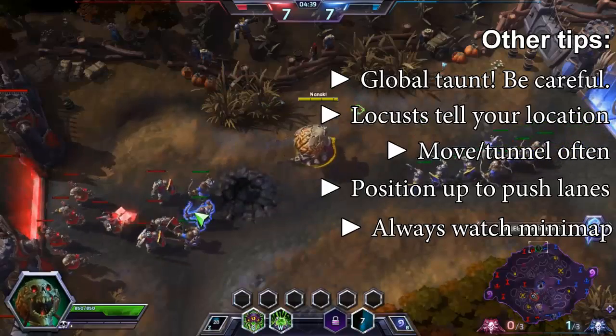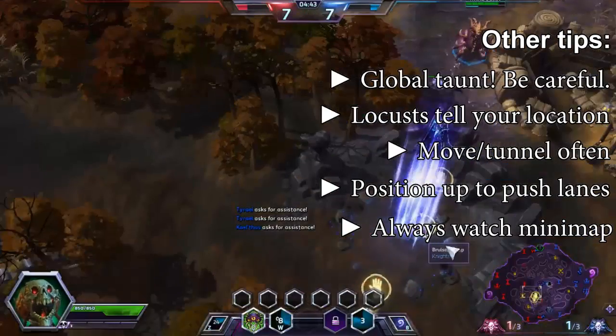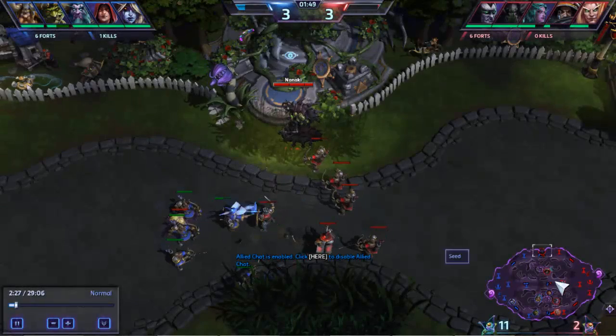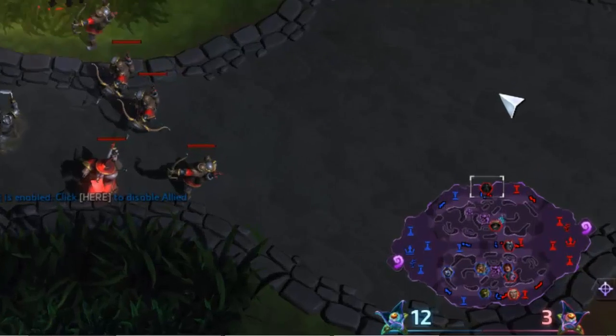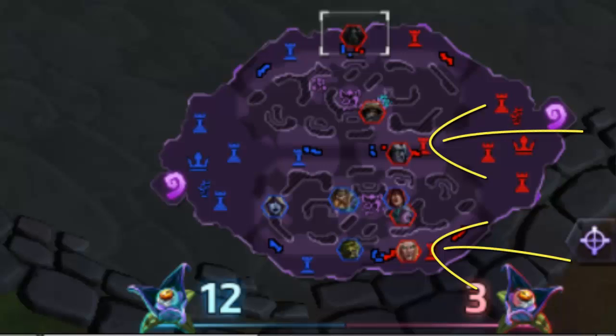Map awareness is crucial, so your eyes should be glued to the minimap the entire game. By knowing where your teammates and opponents are, you can tunnel to the correct lane to gain the most experience, push the lane, and force opponents to counter you — then you move again. For example, I position my Abathur not behind turrets but hidden in a bush, soaking XP from nearby minions. I avoid lanes where teammates are already soaking XP, and I stay away from enemy heroes by tracking them on the minimap.